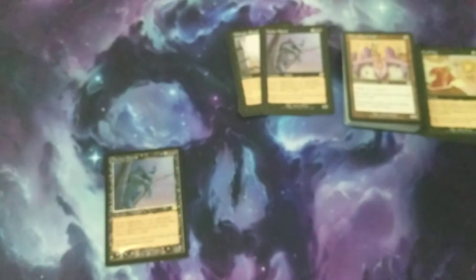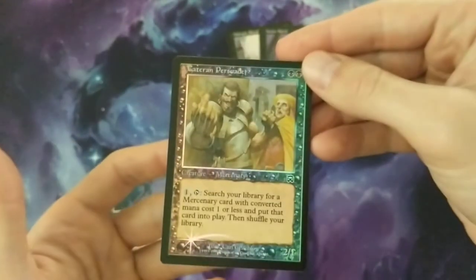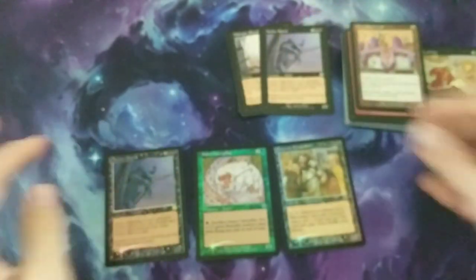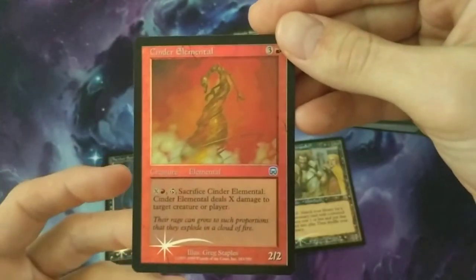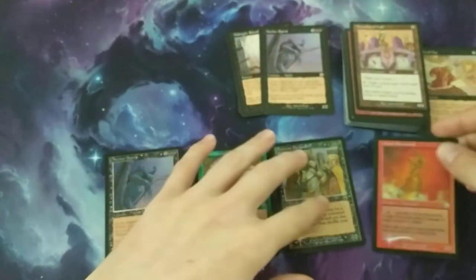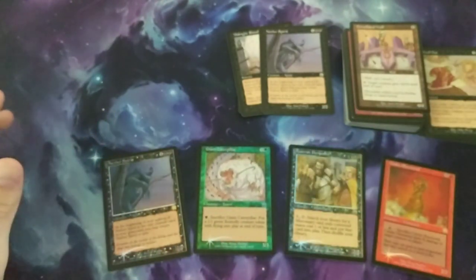I have a few other foils to show you here real quick. We've got Giant Caterpillar and Kathari Persuader — it just pops off the card, these old foils are great. And then I do have — let me get this in focus — Cinder Elemental. The red on camera looks a little bit duller, but in person it's just as cool. So yeah, those are the foils I have down here.